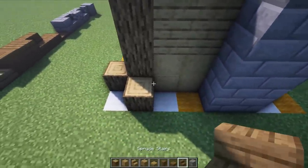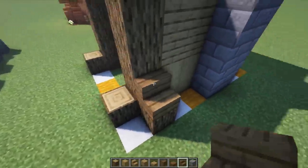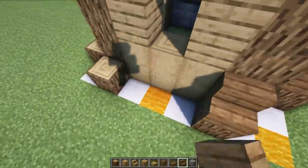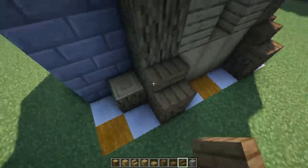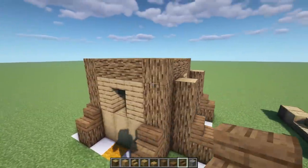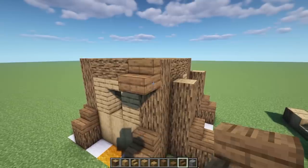Before we do the roof, grab some spruce stairs and put them right on top facing towards the log on every pop-out that we just did, all the way around just like so. Now let's work on this roof - I'm going to go with some spruce and pop it out overhanging this bit, still within the line.